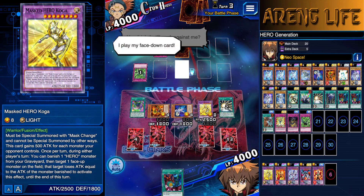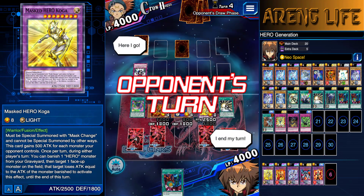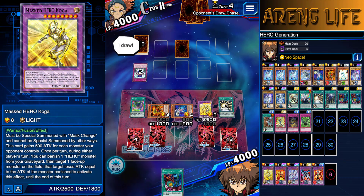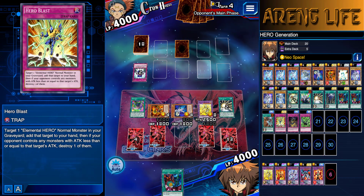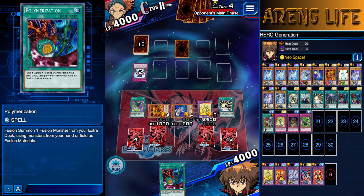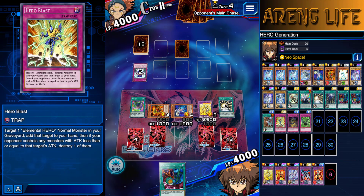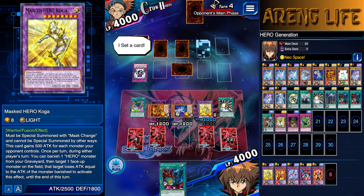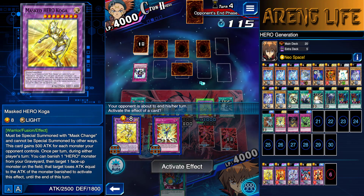A Counter Gate. Let's see these summons. I still have his quick effect — I'm good. Now here's the thing. We have two different plays right now. One of them is we can use Koga to make his attacking monster super weak by banishing our Neos in the grave. We can also use Hero Blast, add Neos right back to our hand, then use Poly and fuse him on my next turn, which is also a pretty good play. Hero Blast will also destroy their monster, so they are not going to be attacking me. I just love the fact that Koga gets stronger for every monster they have. He can become potentially 4,000 attack if my opponent has three monsters.